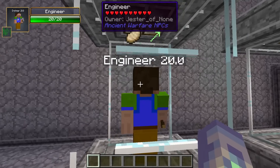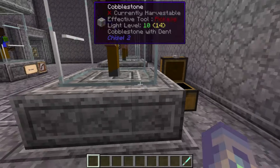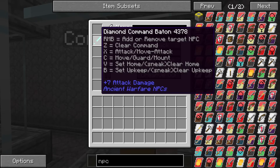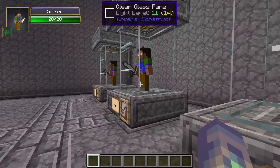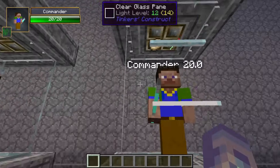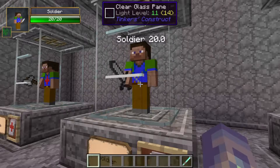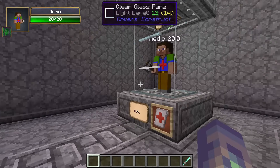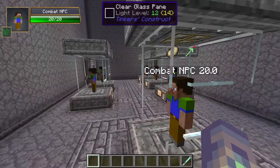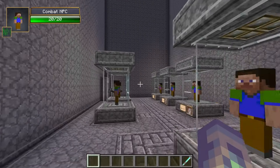The commander obviously commands. He doesn't do anything apart from fight, although when you give him his command baton he will give nearby NPCs a boost - they heal faster, they fight harder, and so on. I've just taken it off him so as not to affect the other NPCs. The soldier will fight with his sword. The medic will heal. The archer will shoot. And the combat NPC, if given no weapons, will do small attacks that do 1 damage, so you're better off giving them a weapon.